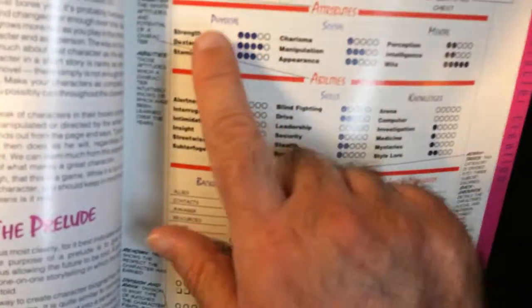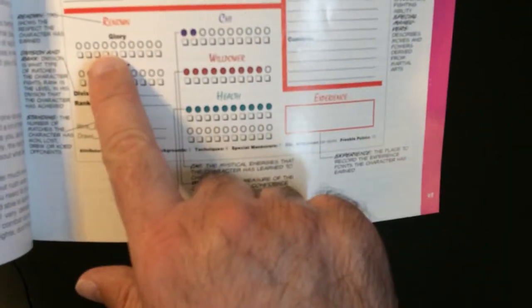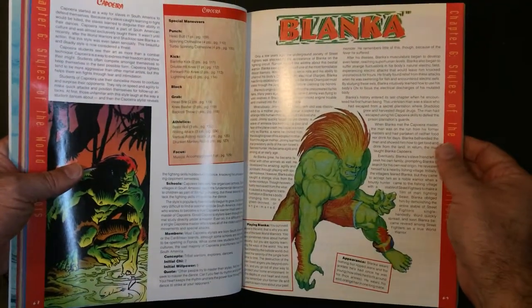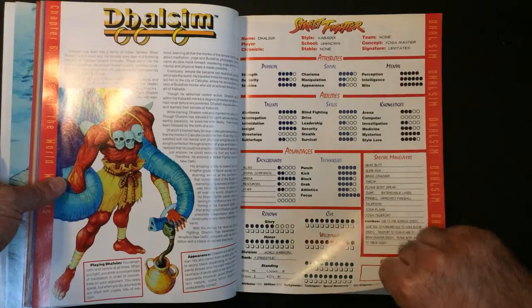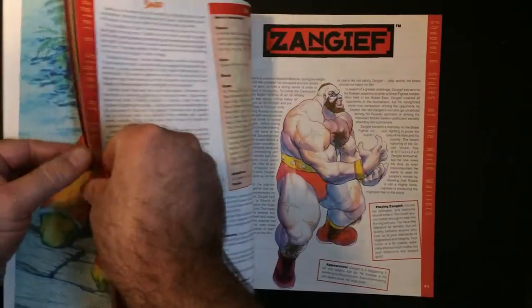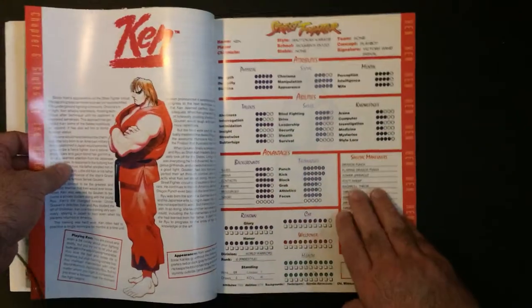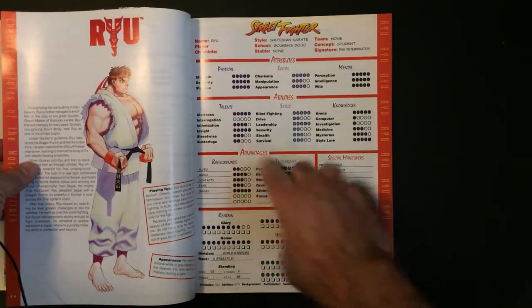Let's see here — so physical, social, talents, skills, knowledge, techniques, some chi down here, and special moves. I think we have some character templates in the back. Let's set a blocker. Let's see what's going on with anybody I care about. Let's see M. Bison in there — and then with you, of course. You can see the stats are kind of filled out pretty well.